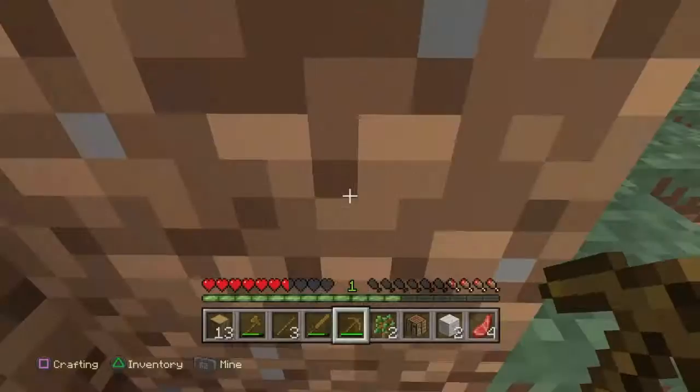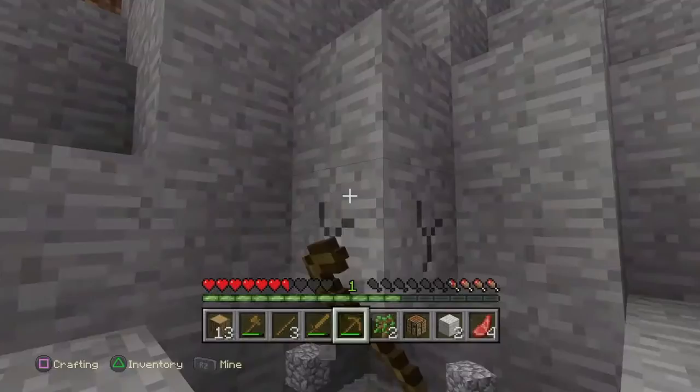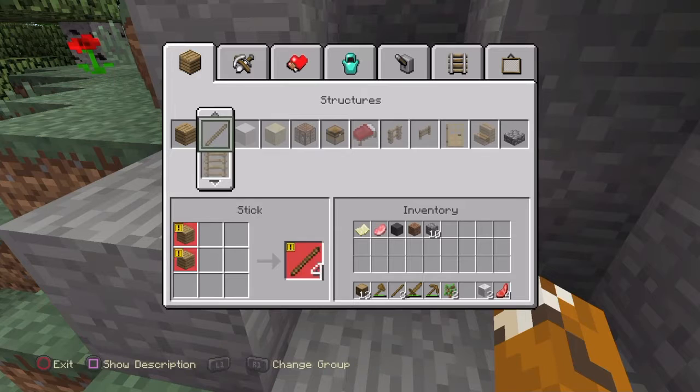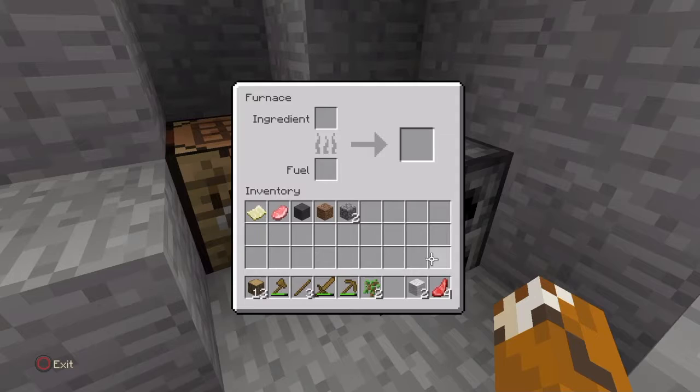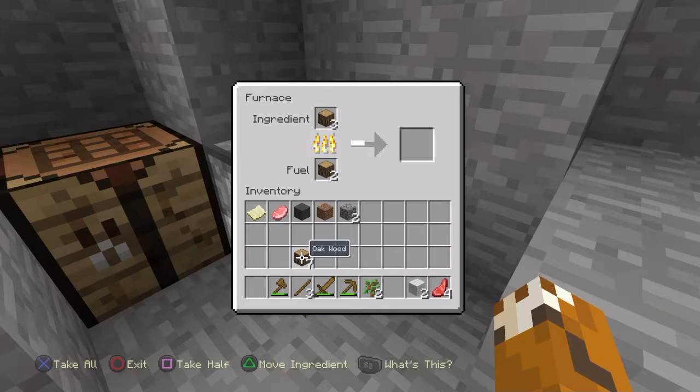Once I grab loads of the stone I can build a furnace — I've got enough for now, so I'll place it down and build a furnace. I need some coal. I'm going to get some coal — if I cook some of that wood, what that will do is make some charcoal.